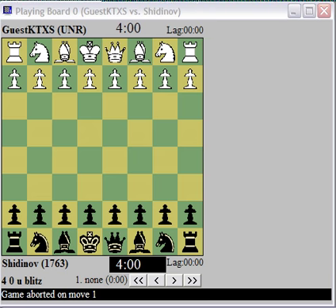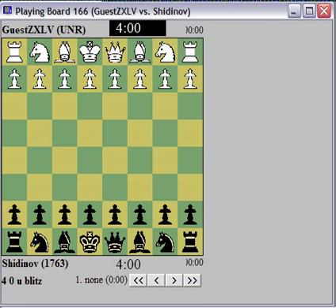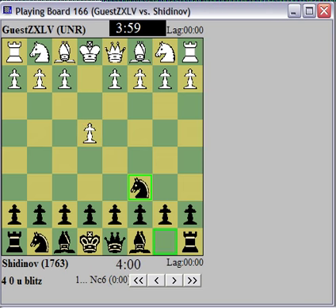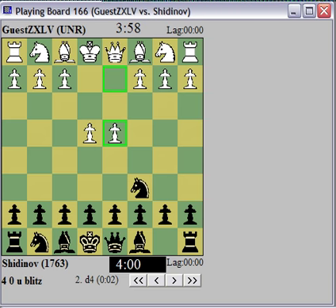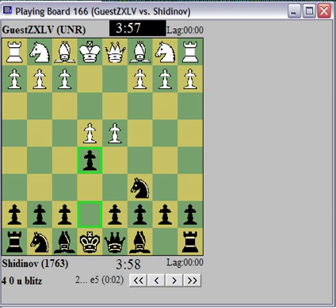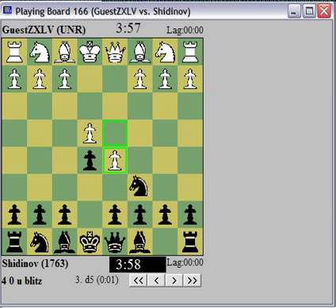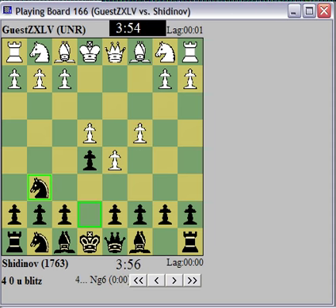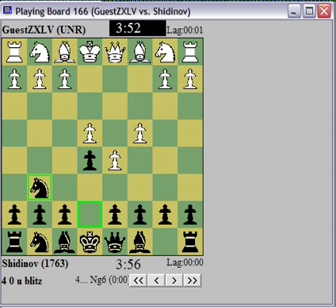It's a bad day out there. Alright, no one is accepting. Here we go — a 4-minute game. I'll play Nc6 and try e5 again. See what happens — see if I can play this a little more convincingly than last time.